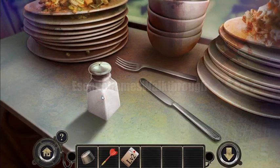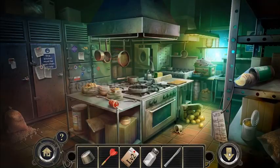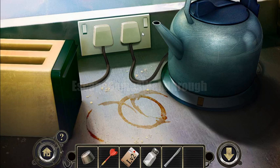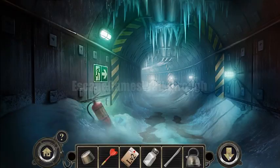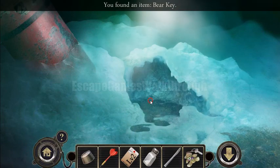Here is the cooking table — we've got salt and a knife. With the knife we can use it here. Let's boil the kettle first. We've boiled it, and with the hot water we can melt the ice here and find a key inside.